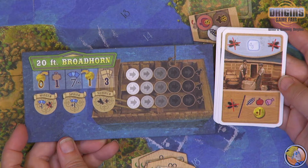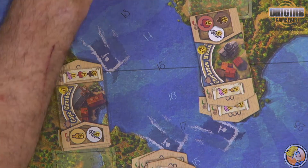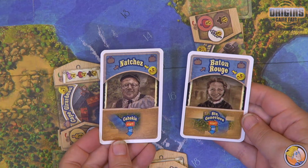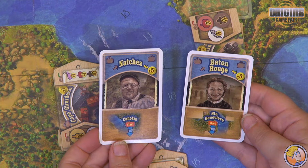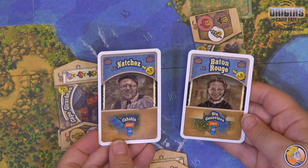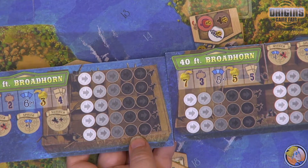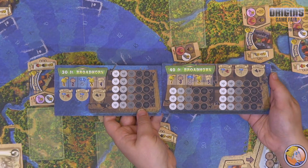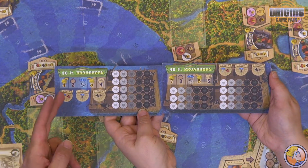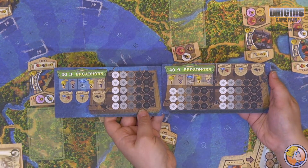The farther down the river you can get, the more money you'll make selling your goods. In addition to selling goods, there are also travelers you can pick up along the way at different towns. If you take them to their destination, you get the money on the card. There are also different size boats — you have to decide if you're going to take a small, medium, or full boat. Variables include the number of travelers you can take, the speed of the boat, how much it costs, and how much cargo it can carry. The 30-foot broadhorn carries five pieces of cargo, while the 40-footer can carry seven.